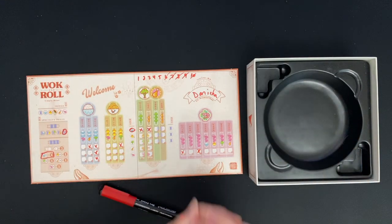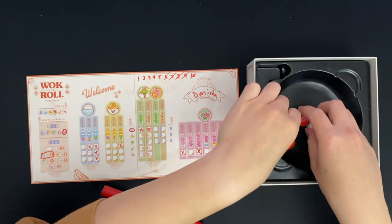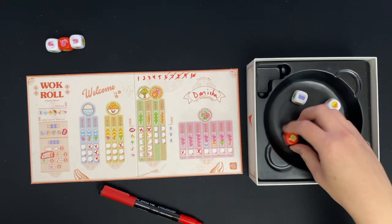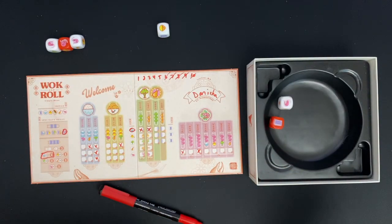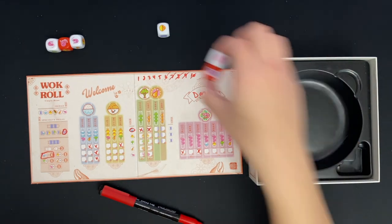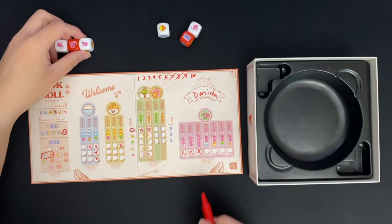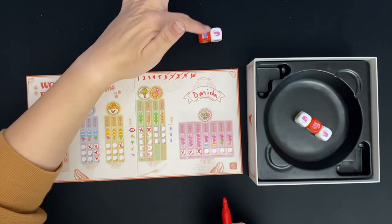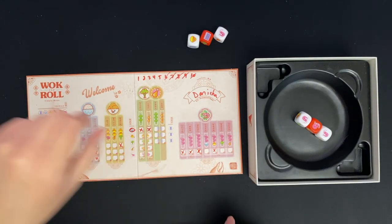We're halfway through the game. Three shrimp — let's definitely take that. Then I have a book, noodle, and broccoli. I'll keep the noodle. I'll use the three shrimp to mark this off, and now I get that bonus two points here as well. Then I'm going to use this book as a shrimp using my specialty skill — so it's shrimp, shrimp, noodle. I'll mark that.